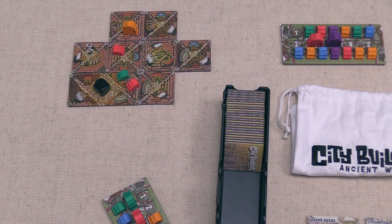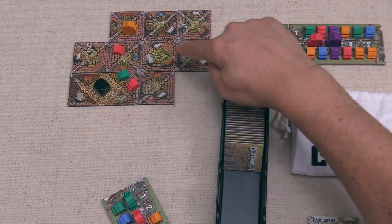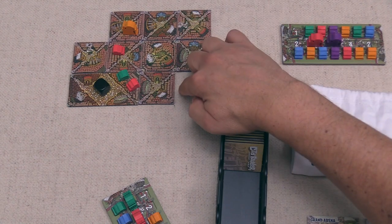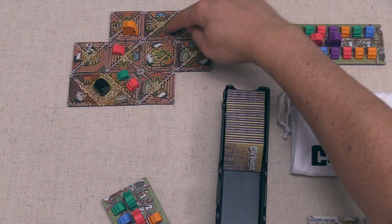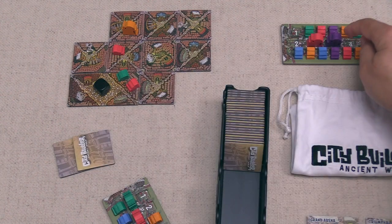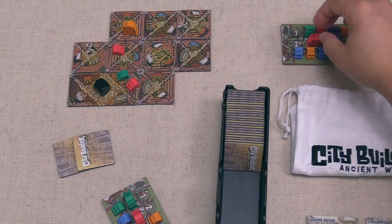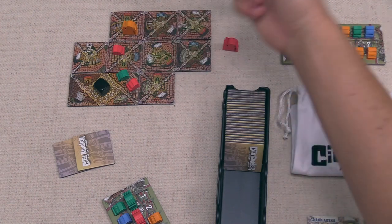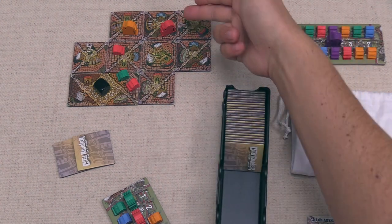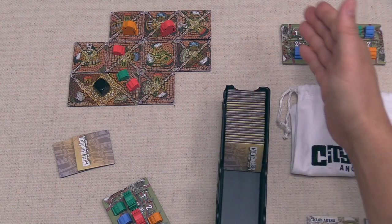The black player places a tile, completing a district that has two red landmarks, a green, a blue, and three different vacant houses. The black player was quite unhappy to see the white player take the large settler earlier because they were hoping to place both large settlers down. They'll place the large red settler since they have two reds plus at least one non-red.